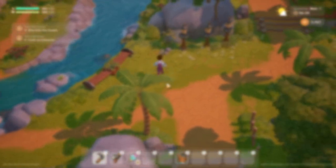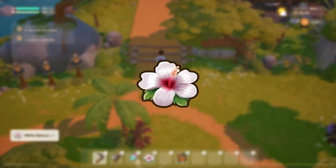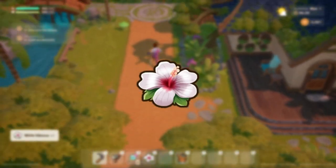In summer, watercress will sell really well for 50 gold and the white hibiscus will sell really well for 40 gold, so those are your best bets.